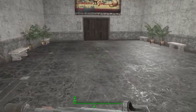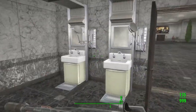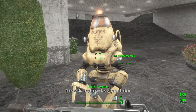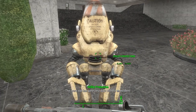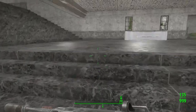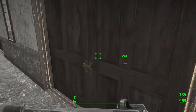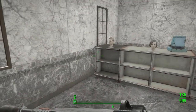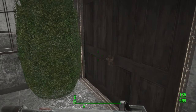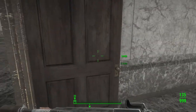On either end, we do have the bathrooms again — nice stainless steel, some sinks to use. You can talk to these gentlemen or you can hack them, and they talk back. If we go up here to the left, this is where the vendors are. I haven't decorated the vendors, but I have put in the vendor stands. So they're all there.